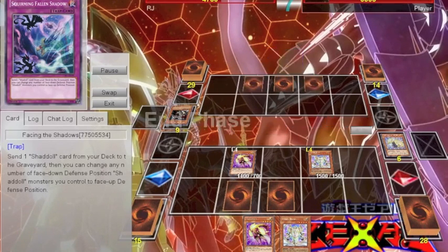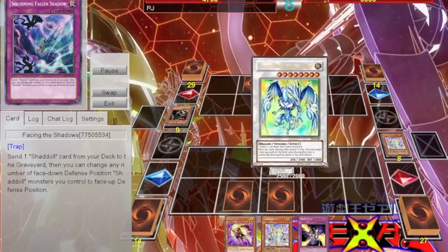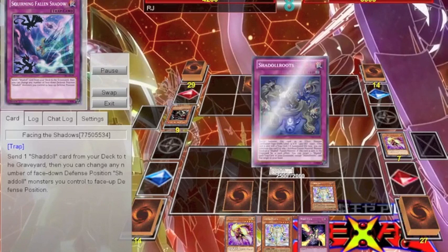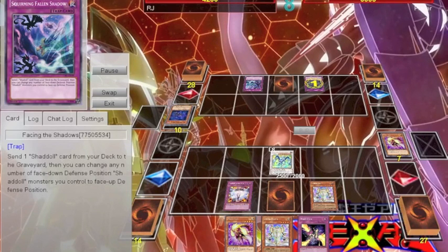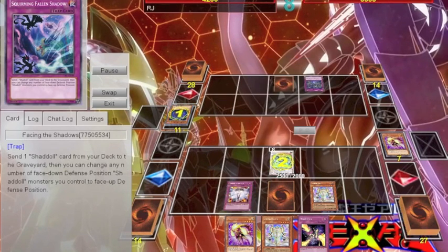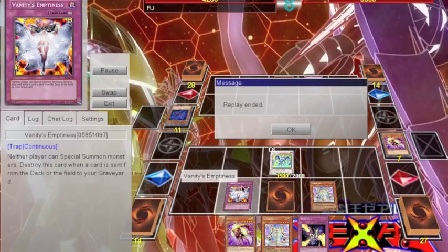During the next turn, he sets the Roots and he sets the Facing the Shadows. Then I summon Stardust Spark Dragon and go for Vylon Prism. He tries to use Shadow Roots, but I activate the Vanity's Emptiness. He sends Dragon using Facing the Shadows to the grave to try and destroy Vanity's Emptiness, but I do have Stardust Spark Dragon, which blocks the Dragon and keeps the Vanity's Emptiness from being destroyed. I run right through for 3,500, and the game is over.